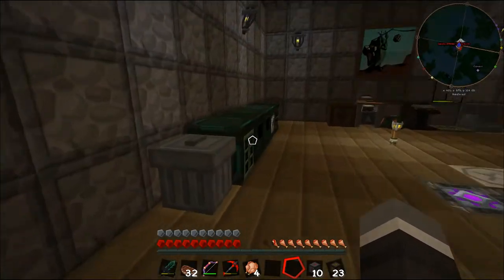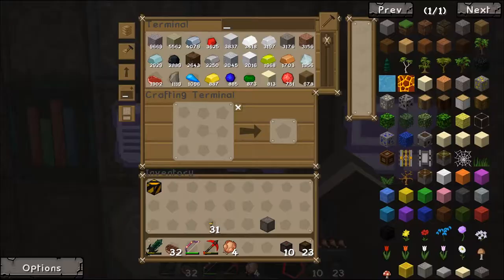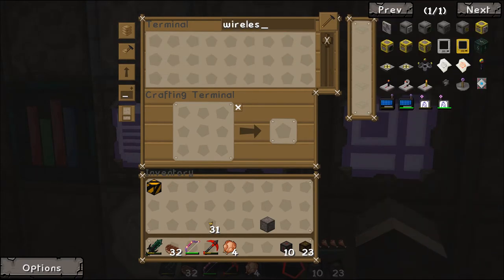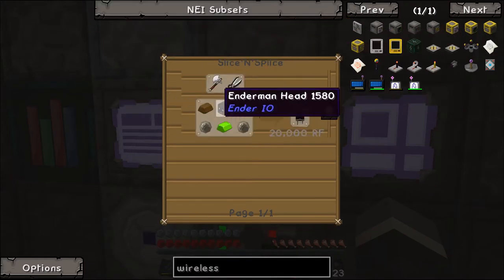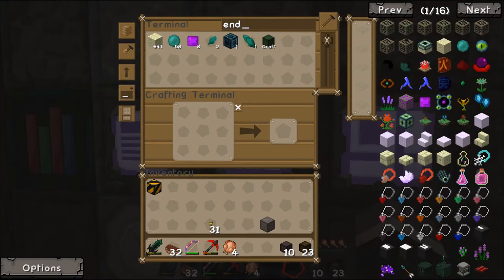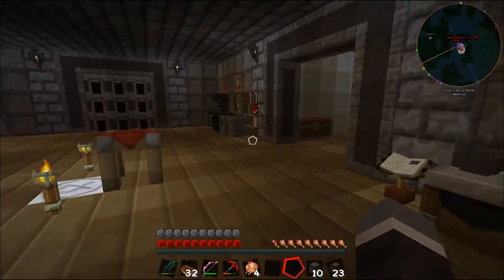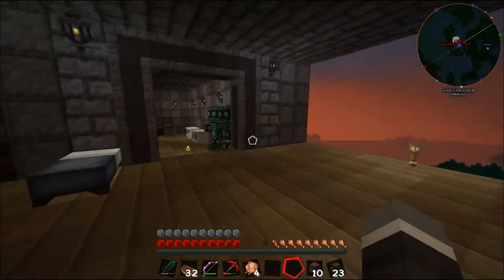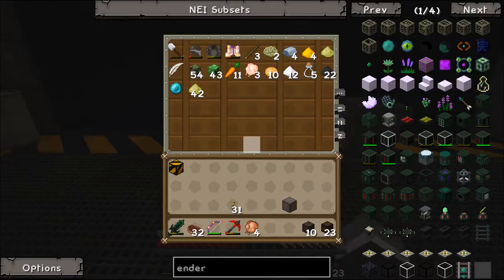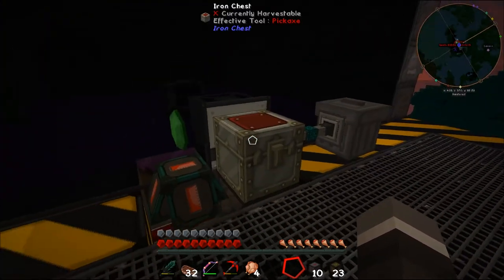We've got an octalic capacitor but we need to throw that back. We also need some vibrant halo, an enderman head, a couple of solarium, and a couple of silicon. We don't have an enderman head - I'm pretty sure we don't have one downstairs either. Nope. So I'm going to have to hunt for that off camera and get ourselves an enderman head. We'll scrap that plan for now.